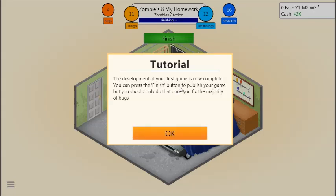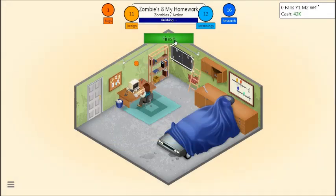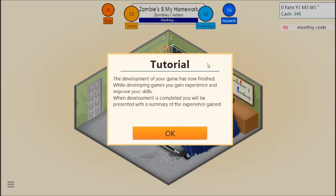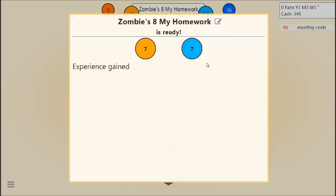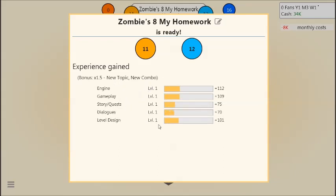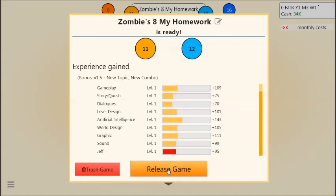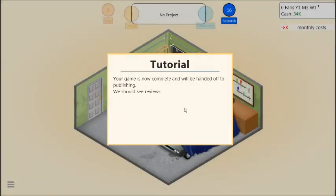The development of your first game is now complete. You can press the finish button to publish your game, but you should only do that once you fix the majority of bugs. Releasing a game without fixing bugs can severely affect your ratings. So let's wait for the bugs to go out and then finish. The development of your game is complete — when development is done, you'll see a summary of experience gained. Jeff is at plus 95. Let's release the game.